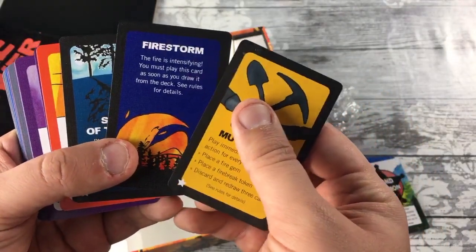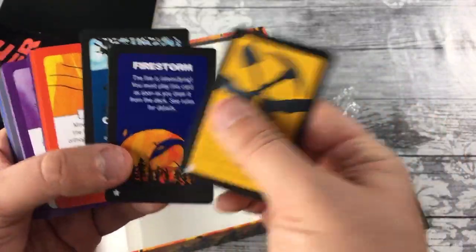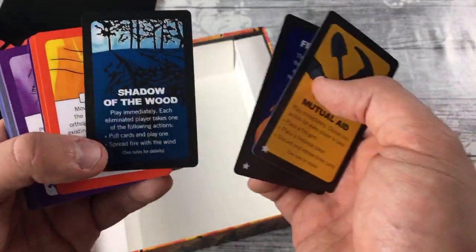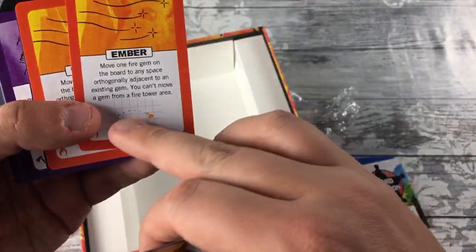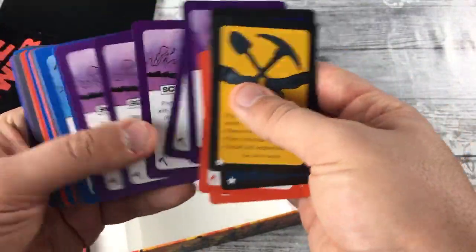You just play this card as soon as you draw it. And then the firestorm — that was an optional, rather harsh rule that adds a bit of chaos to the game. These ones let you do stuff with the fire to spread it in different ways, and then there are the purple ones that let you put up defensive walls.